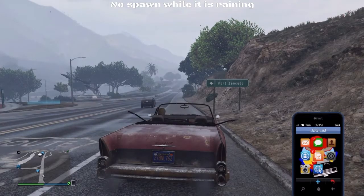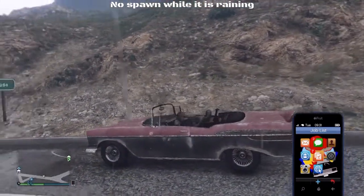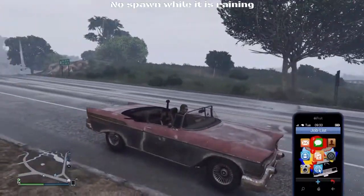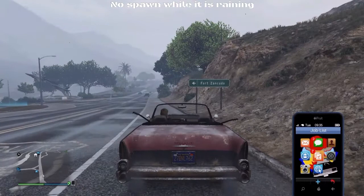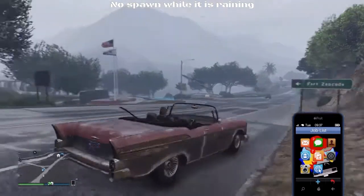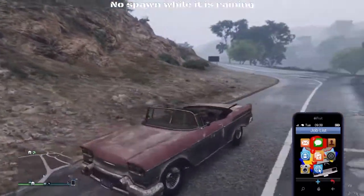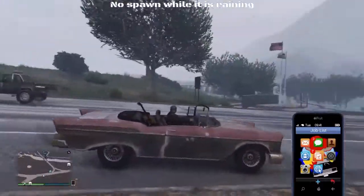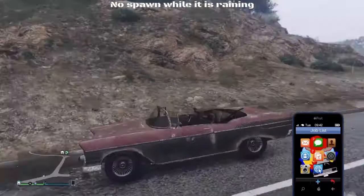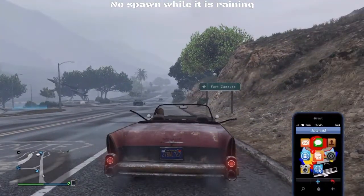It's raining right now — you're not going to get it to spawn. Even some of the gang cars will not spawn while it's raining. You can see the Fort Zancudo sign; this is where I park and wait. It kind of likes around 11:15, the quarter after the hour — 11:15, 12:15, or 13:00, right around lunch time, is when it likes to spawn.